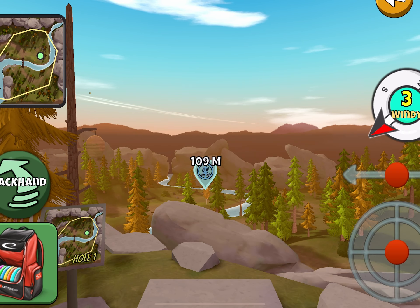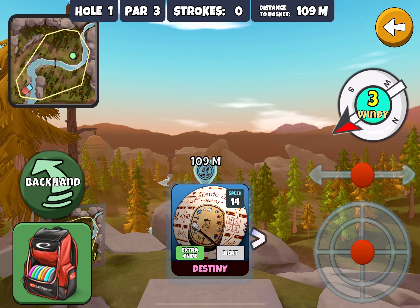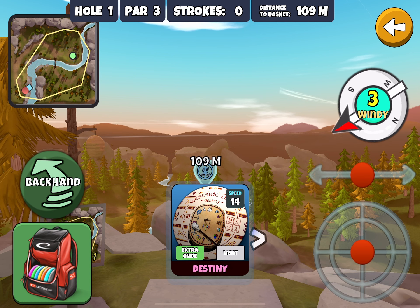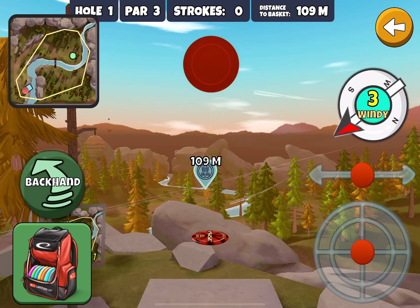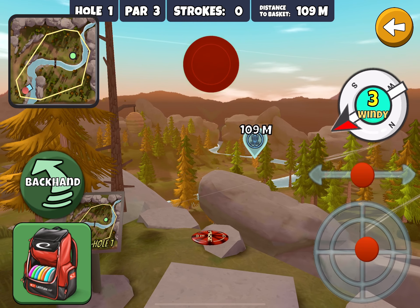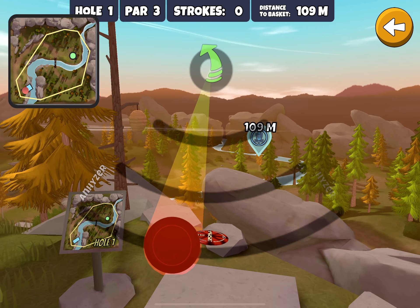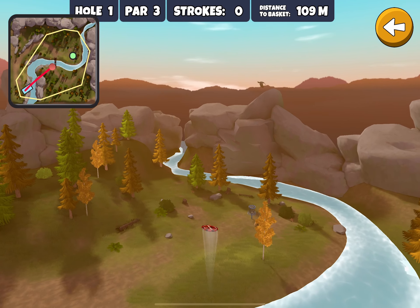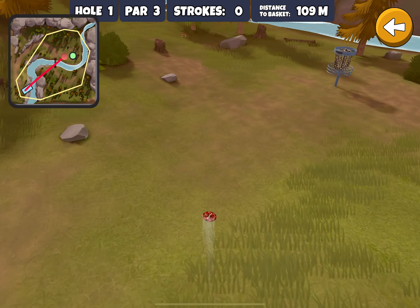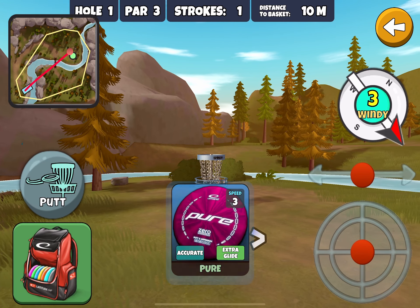I don't know if you saw the video where we did our walkthrough and practice shots on this one. So just in case you missed that, I'll comment on my disc choices here. This first hole I usually use a Fuse, and with a wind like this I might even put just a little bit of an anhyzer on it — usually brings it right down nice to the basket for a toss-in.